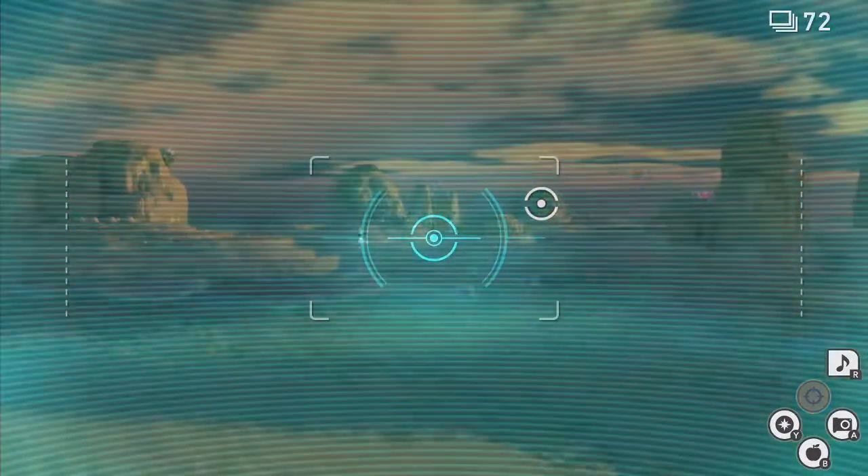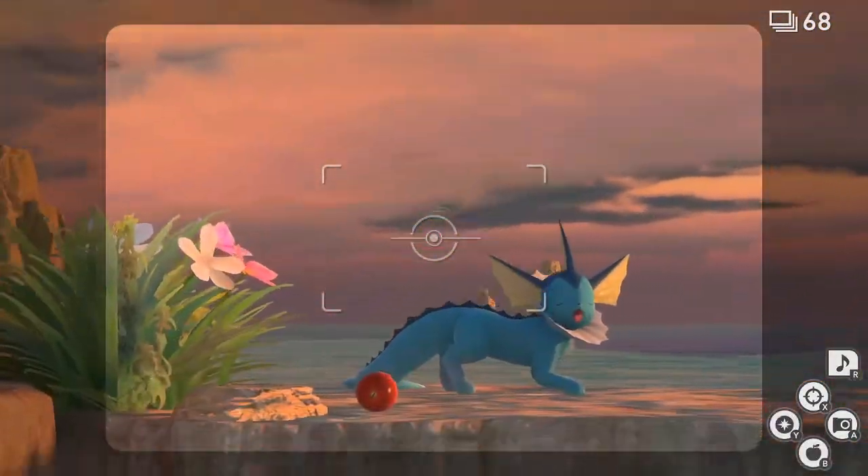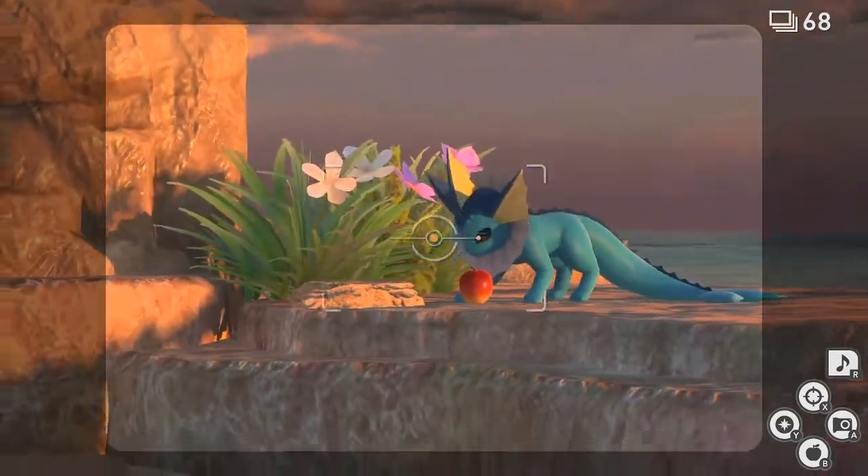A little further along, to the left of when you are next to the whirlpool, you'll see the Vaporeons on this platform. Just throw fluff fruit, capture it eating, and there's the request done.